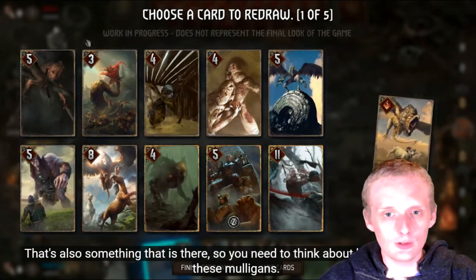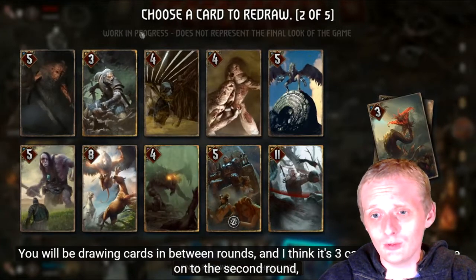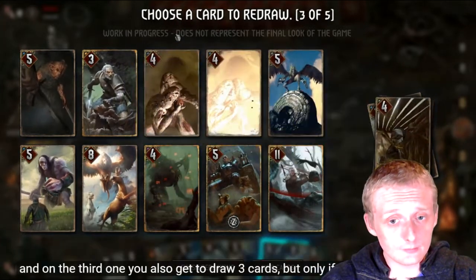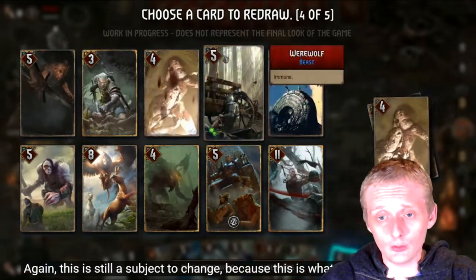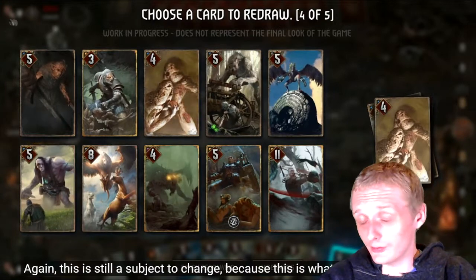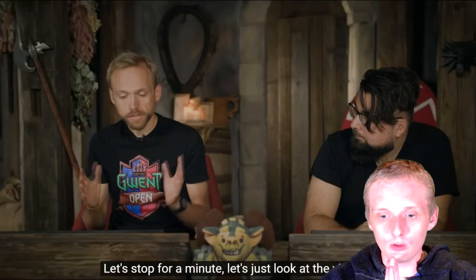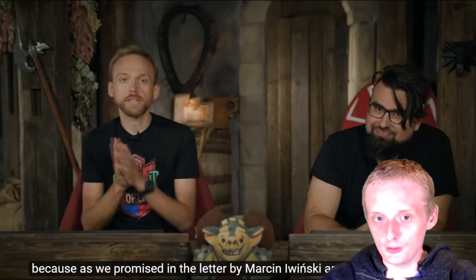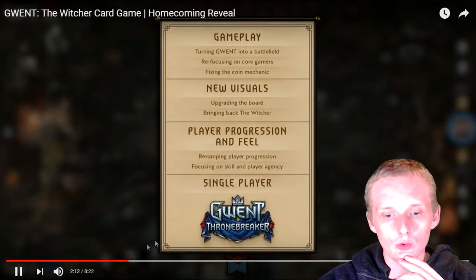I'm probably going to do a separate video covering every card they've shown so far and what I think about them. They're also taking out silver cards — there's only going to be bronze and gold, that's it. I don't know how that's going to work for dust value. They're making golds really strong and bronzes weaker, so your golds are going to be your key plays.